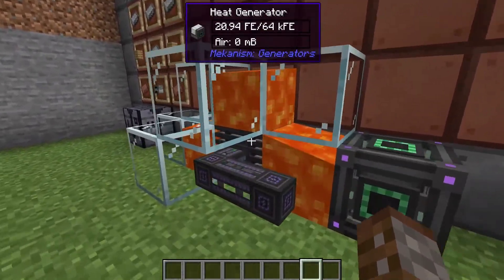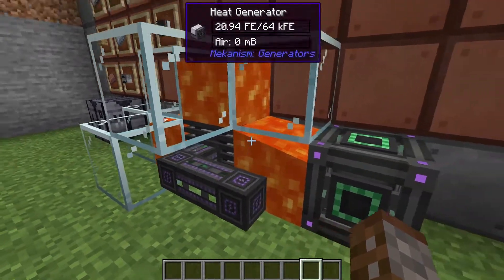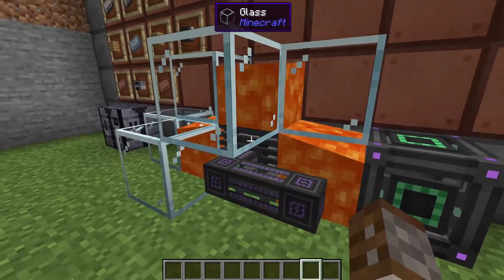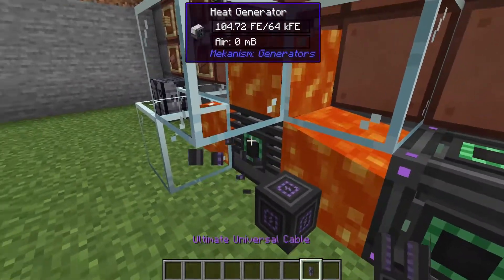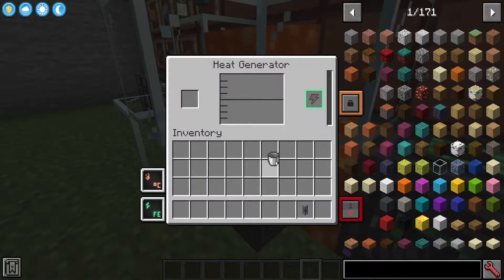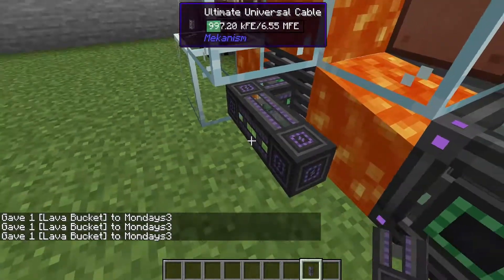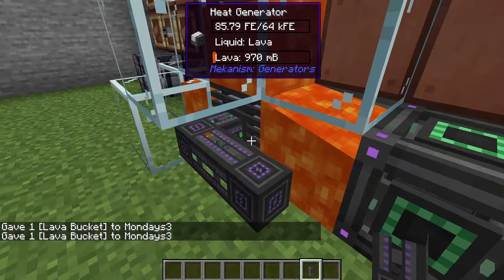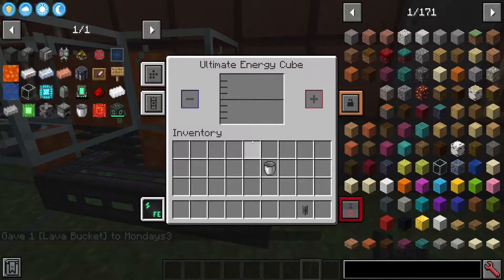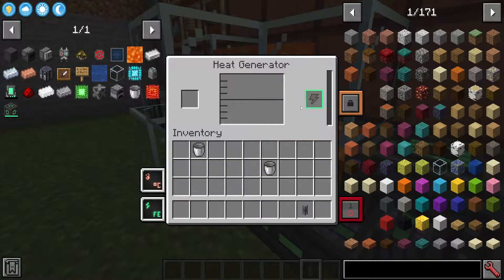The heat generator works by covering it in whatever type of heat you'd like — whether that's fire, torches, or lava. Cover it on as many sides as you possibly can, and then you have your power output on the front, that's what the green ring is. You can also fill the inside with lava and it will generate a lot quicker, but the moment that lava is gone, the energy generation severely decreases.